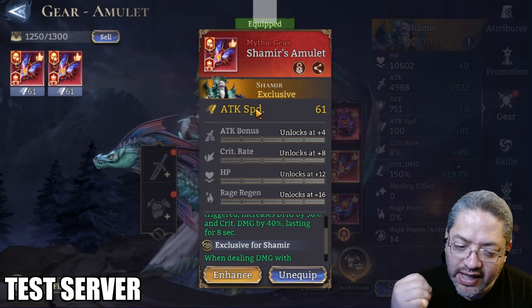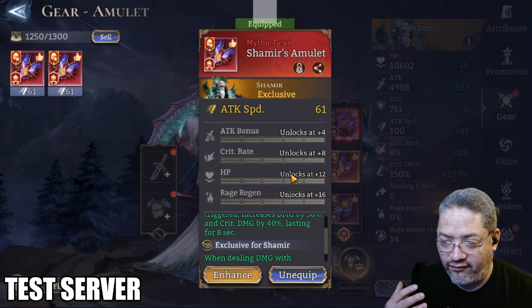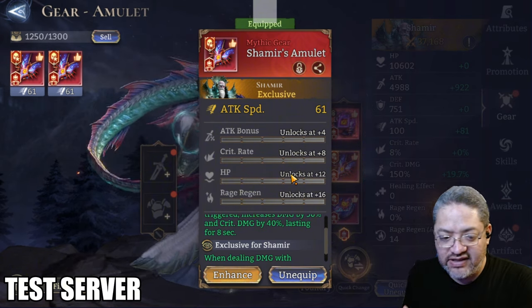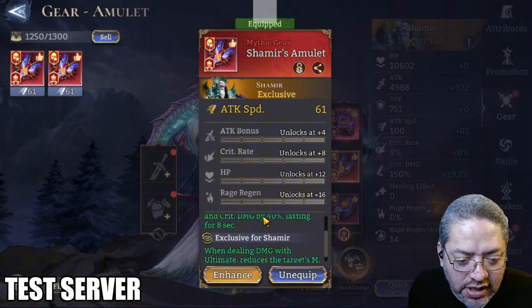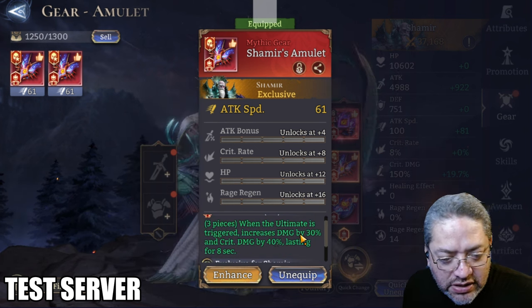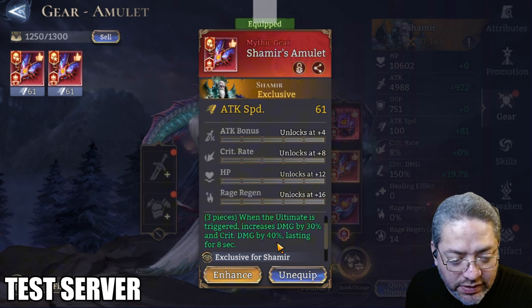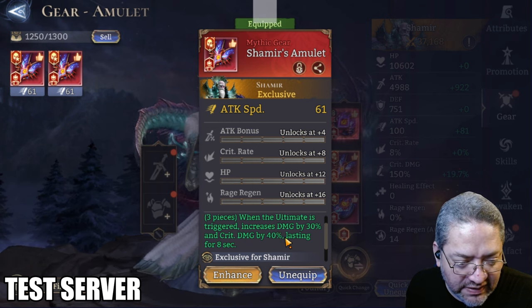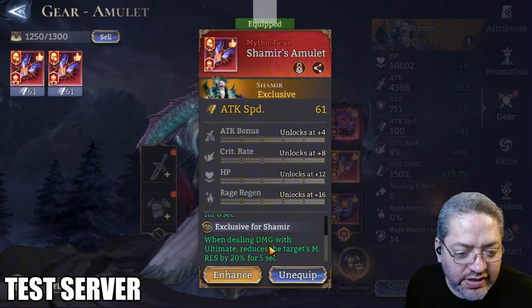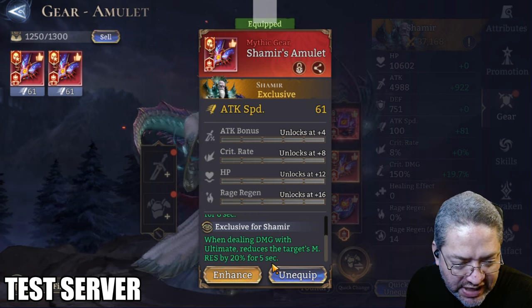Either you're going to be controlling people or, if your build is created well with a good mix of control and damage, you're going to be able to tackle single targets fairly well. The Hell Lament set — as a reminder, when the ultimate is triggered it increases damage by 30% and critical damage by 40% lasting for eight seconds. His exclusive attribute: when dealing damage with the ultimate, it reduces the target's magic resistance by 20% for five seconds.